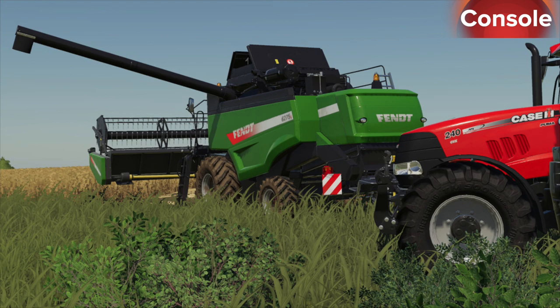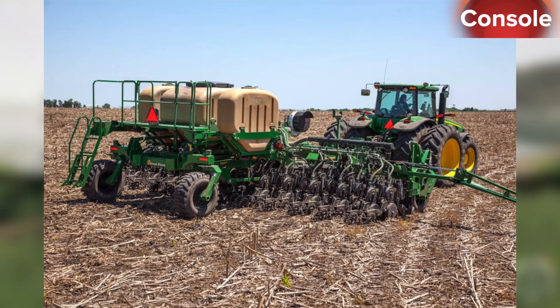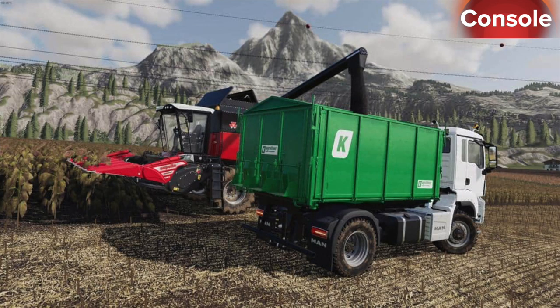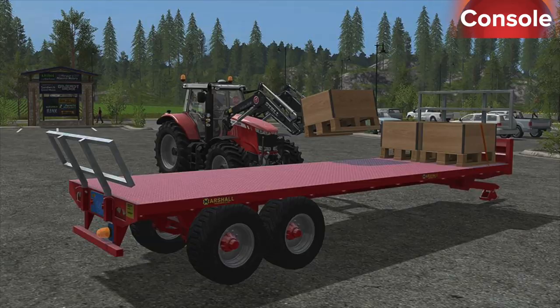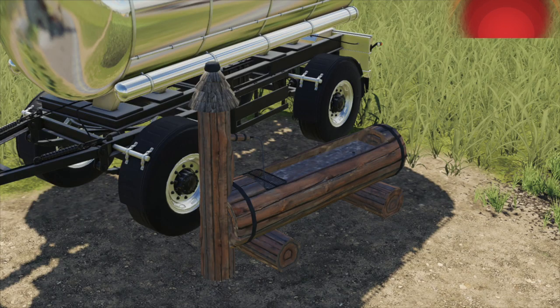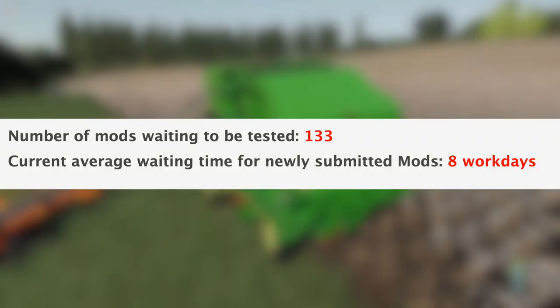Also released today was the Fendt 6275L combine, floodlight and streetlight set, the Great Plains YP4025A, John Deere 953, ILMH mill loader, the MAN TGS aggro truck, and Kroger HKD pack, Marshall BC32, new style farmhouse, Ober Krebok, and the water fountain.